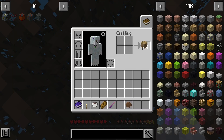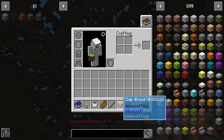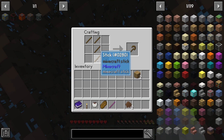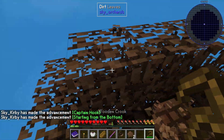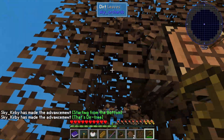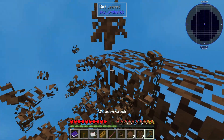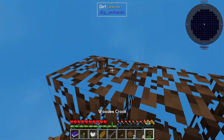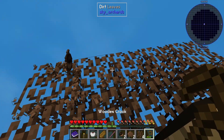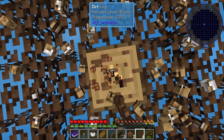First things first — crafting table, of course. Then after the crafting table, we make the crook. I think it's just this — yeah. Okay, we got a sapling, which is the thing that matters most here. I've got to be careful not to vein mine at the moment. Okay, four saplings — that's going to be good enough.